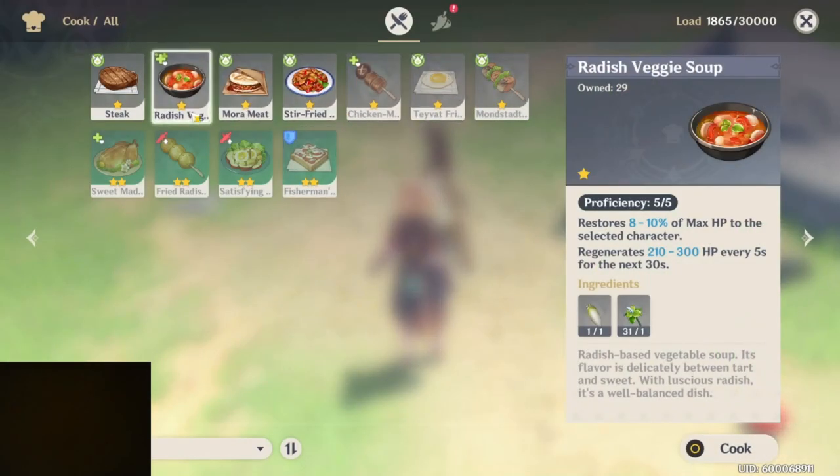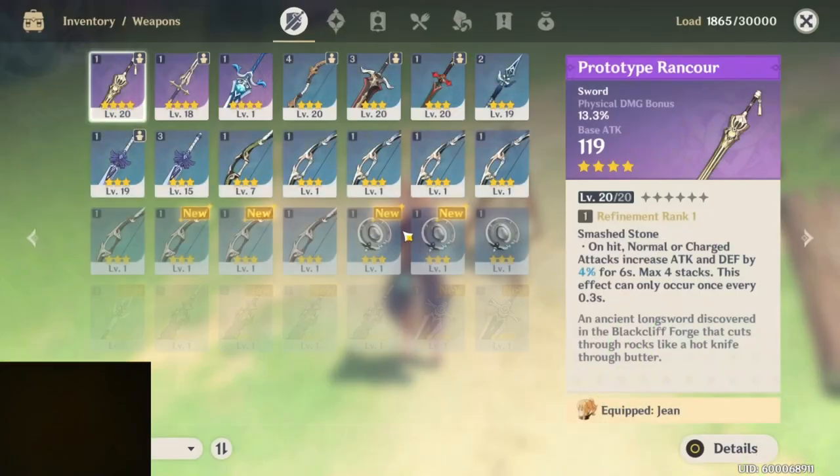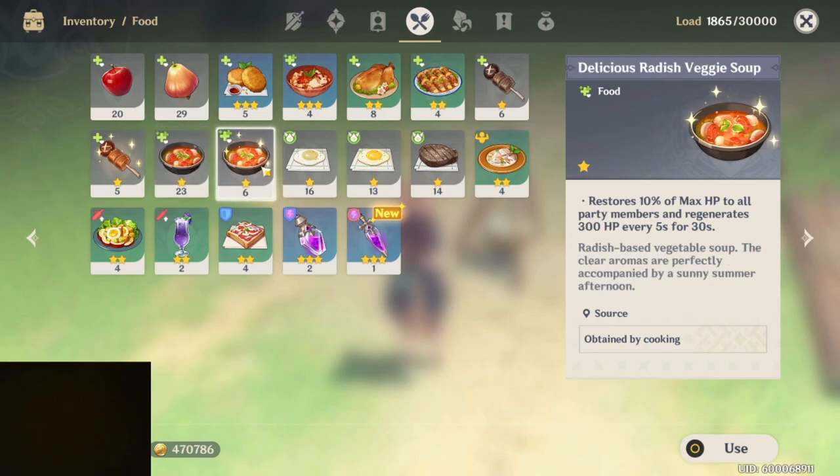Let's go back and look at the inventory. Food. Here is radish veggie soup, which I've made several times earlier in the game, even before the quest line started. I also made some that were a mistake because I didn't know there was a difference between delicious and regular. Here's the delicious version.